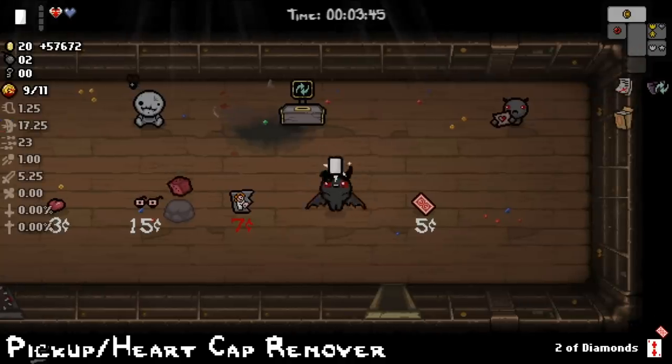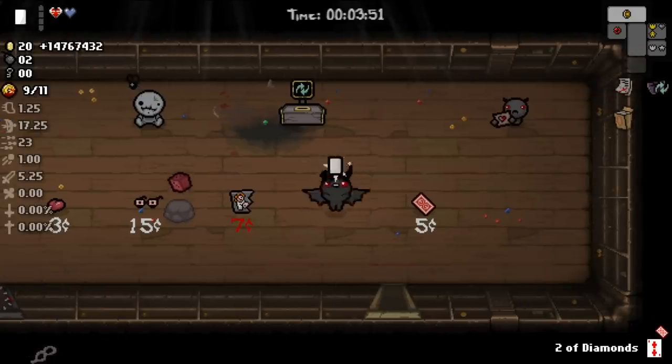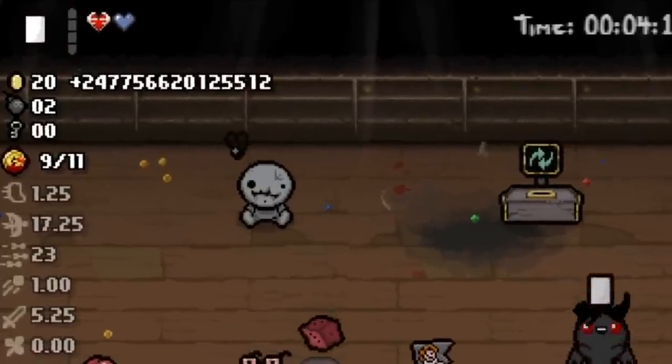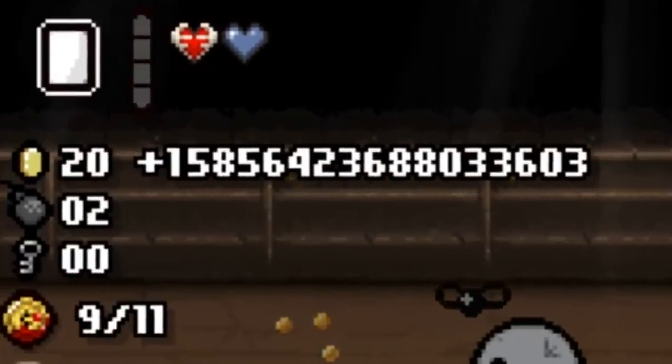Heart containers, coins, bombs, and keys effectively no longer have a cap. I say effectively because they do technically have a cap, it's just that once you've reached that cap you already have more than enough coins or bombs or keys than you could ever use in your brief human lifespan. I've had concerning things happen before with the one that works on heart containers specifically, where I get so many hearts that for some reason it carries over between runs and it lags the game significantly, but I found that using the Dead Cat item drained all the laggy extraneous containers.